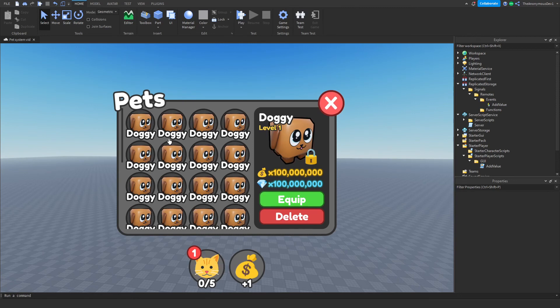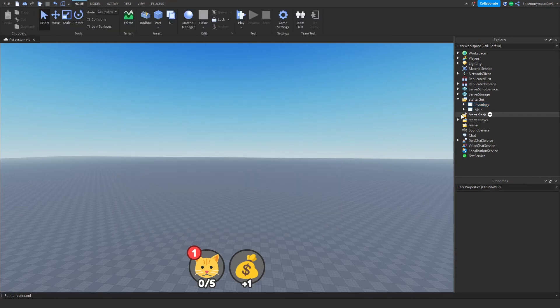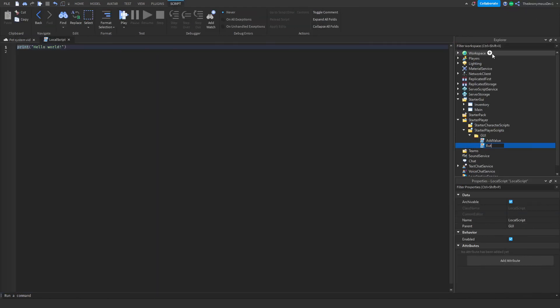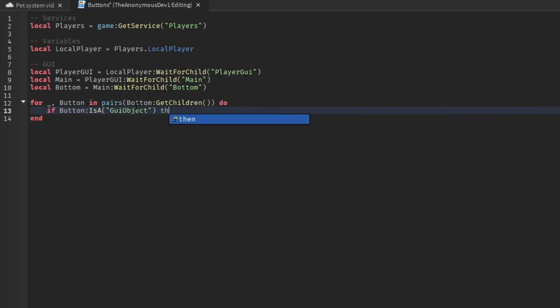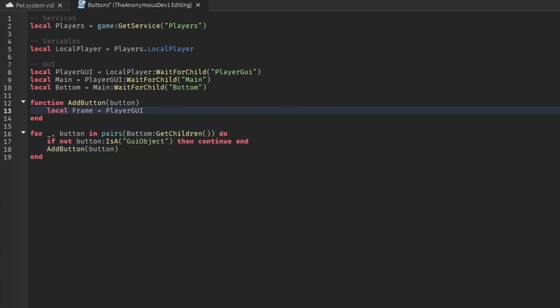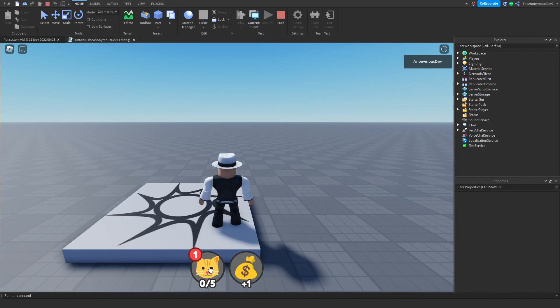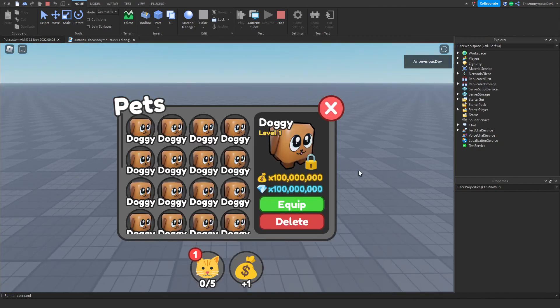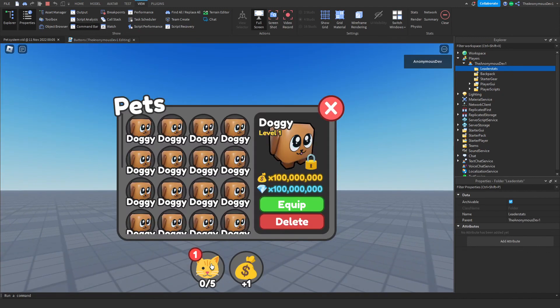Now we're going to script the button so when we click it the UI opens. First, disable the inventory UI in StarterGui by going to properties and unchecking Enabled. Then in StarterPlayerScripts gui, insert a LocalScript named 'buttons'. Set 'frame.Enabled = not frame.Enabled' to toggle it. Testing — boom, that works!